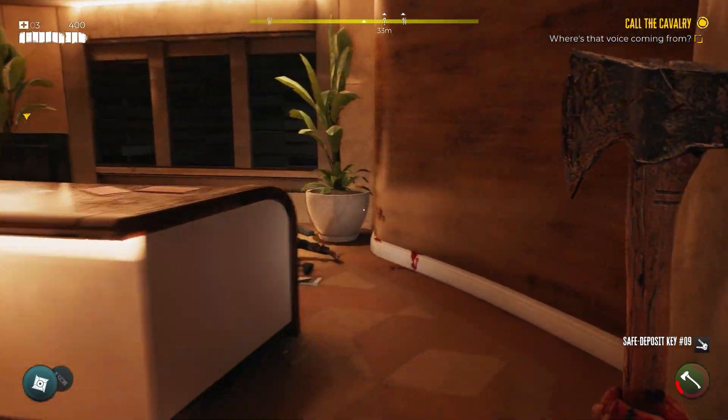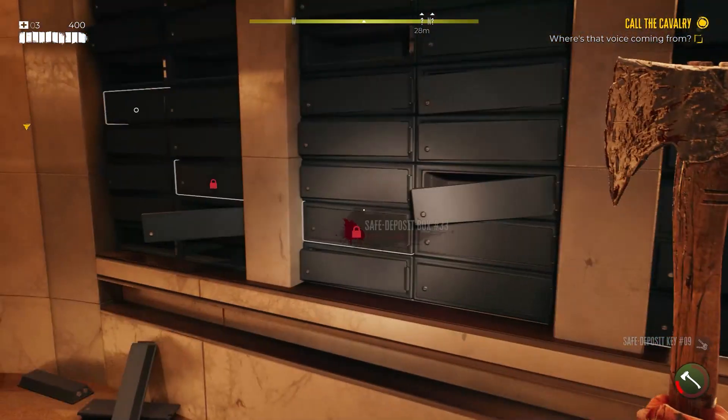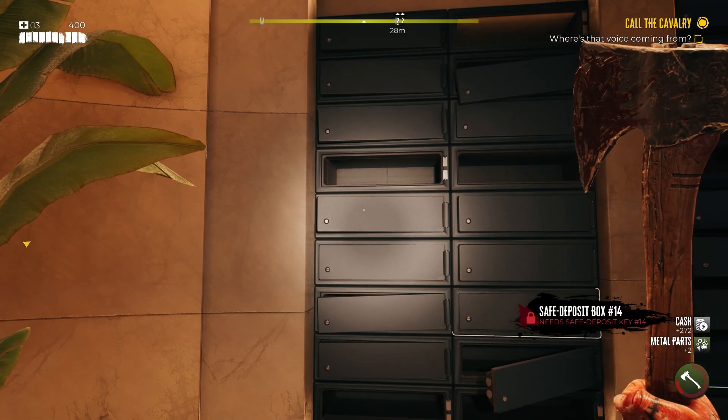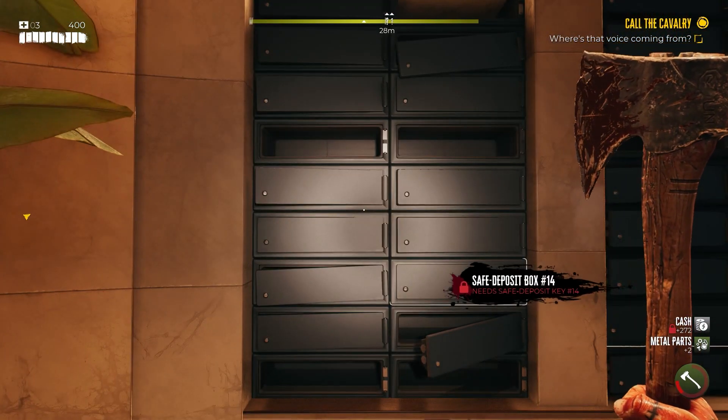Once you reach the Halperin Hotel, behind the reception desk you will find several safe deposit boxes you will be able to open if you find the keys.